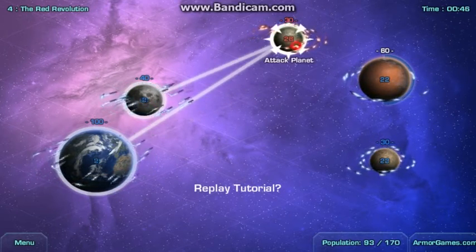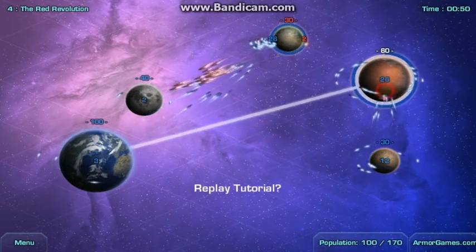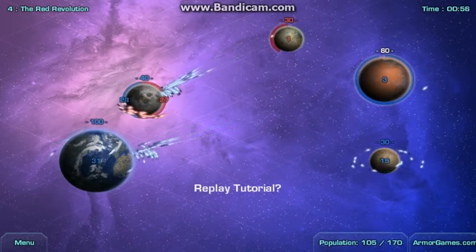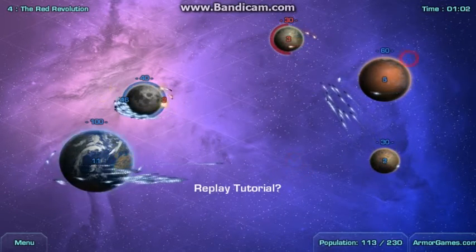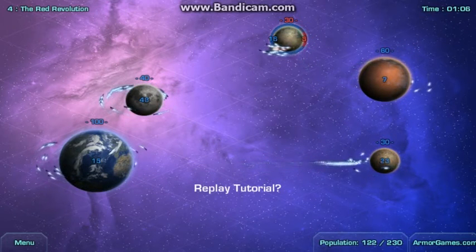We can attack as many planets as we want. You can see the enemies move as well — they aren't just staying at their home planet. Let's move some there and some there. I think we're done here; we just have to take out that moon.